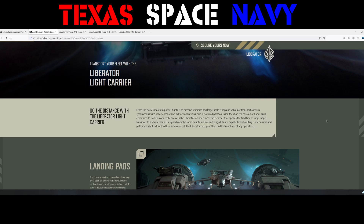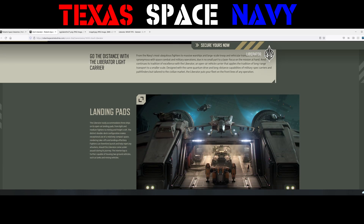Due in no small part to laser focus on the mission at hand, Anvil continues its tradition of excellence with the Liberator — an open-air vehicle carrier that applies the tradition of long-range transport to a smaller scale. Designed with the same quantum drive and long-distance capabilities of military spec carriers and pathfinders, but tailored to the civilian market, the Liberator puts your fleet on the front lines of any operation. Go the distance with the Liberator light carrier.